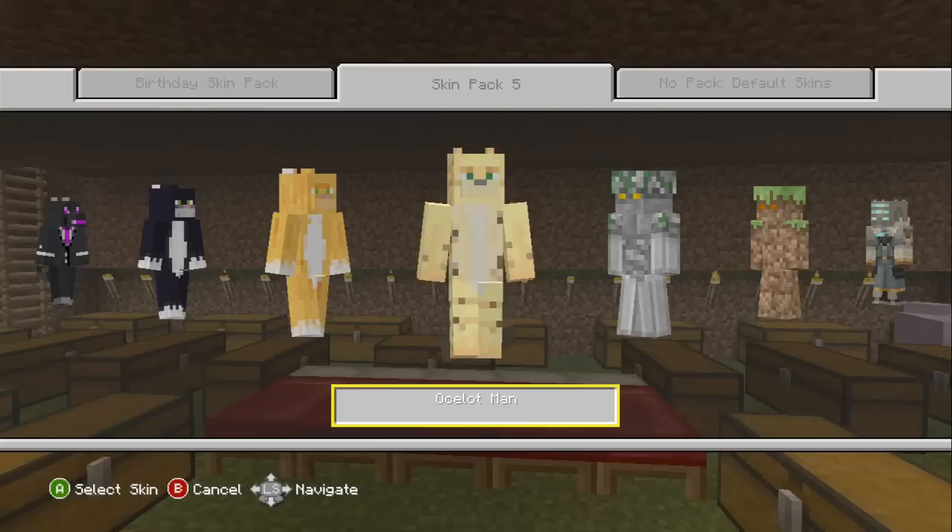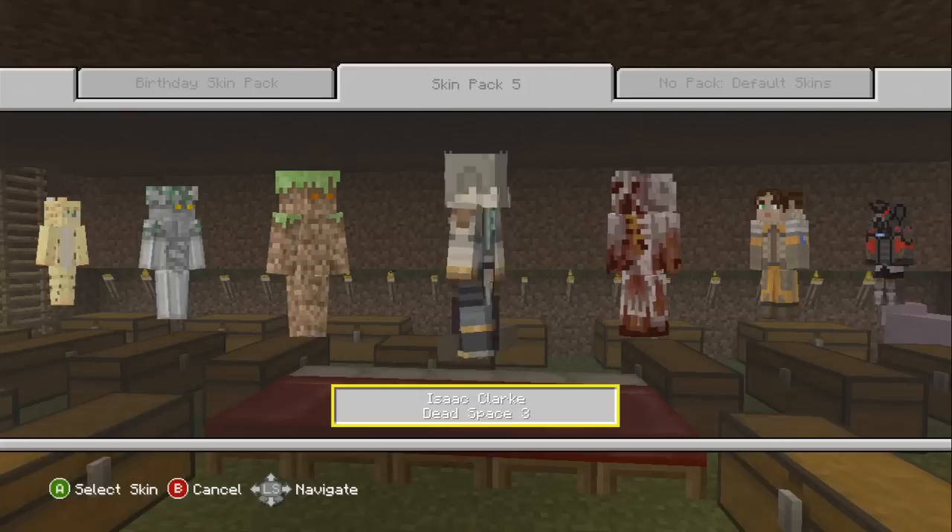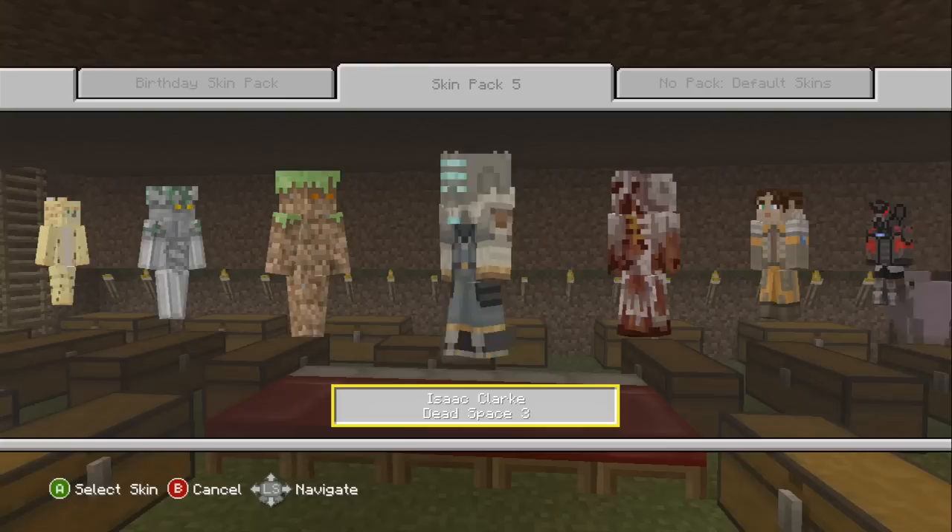Then we've got Ginger Cat Man, Ocelot Man, Rock Man, Grass Man, and then we're back to Isaac Clarke. So this is what we have — Skin Pack number 5. If you were to get it, which one of these skins would you choose?